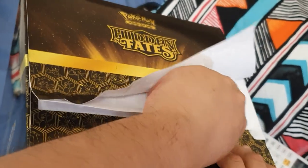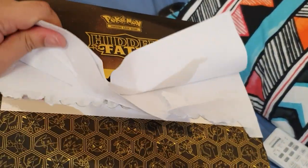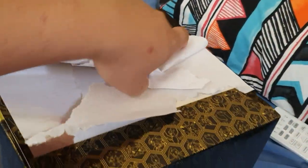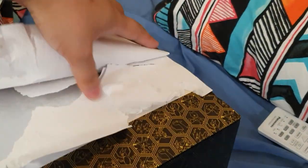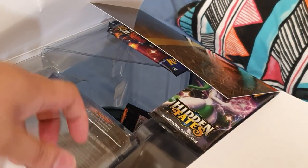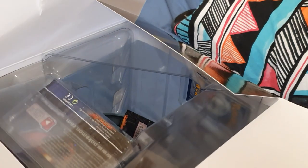All right, let's open up this bad boy. Let me put my camera down for a sec. The box is so hard to open! All right, there we go — the box is open and the cards are everywhere. So I believe you get 15 booster packs, and you get this awesome play mat, which you can see here. I'll put that on my desk as my new backdrop.